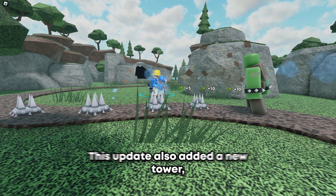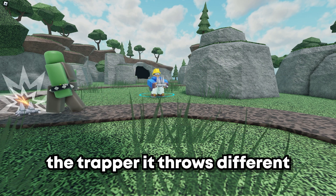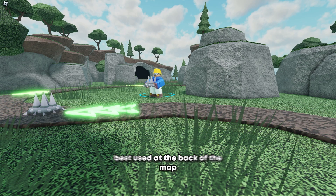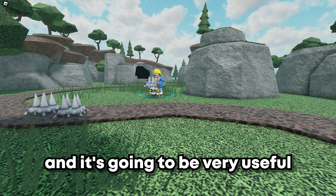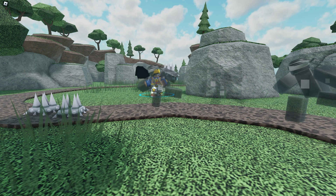The update log mentioned that remakes for molten mode, which is now being renamed casual mode, and fallen mode are coming soon. This update also added the new tower, the Trapper. It throws different spikes on the path to damage enemies. The Trapper is best used at the back of the map as a defense, just in case you leak some enemies, and it's going to be very useful for early game in hardcore to kill invisibles.